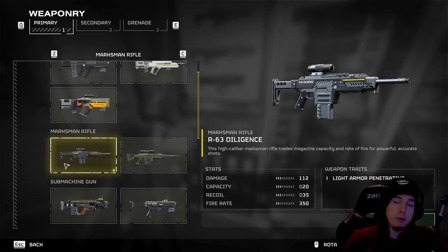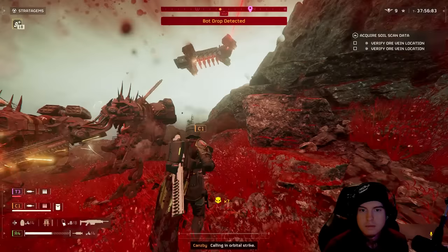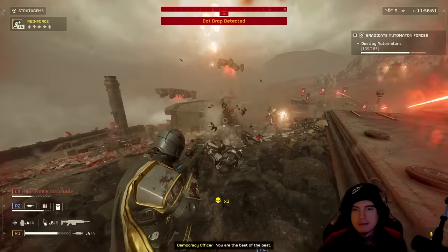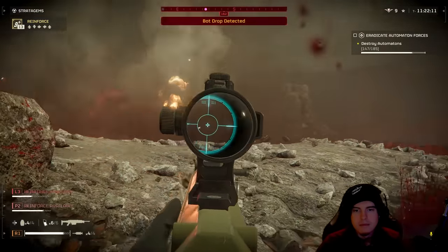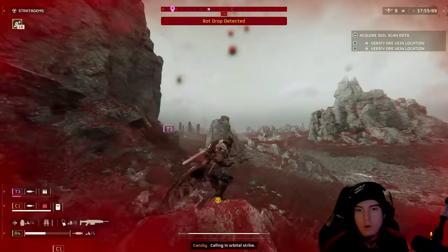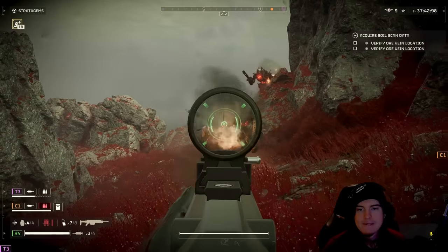Coming up right after that we've got two underrated weapons that I feel are pretty well suited for the automaton side of things, but one of them can be decent against the Terminid side as well — which is going to be the Diligence. The Diligence is arguably the better of the two in my personal opinion considering it has much more control. With the Diligence Counter Sniper it feels like it has this massive sway and lag to the aiming even while aimed down sights in first person perspective.